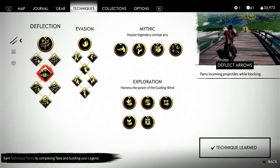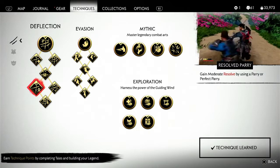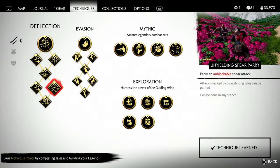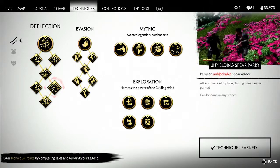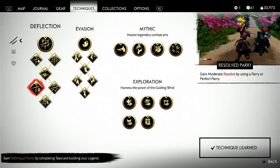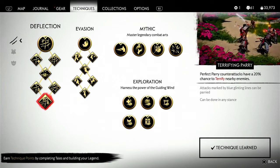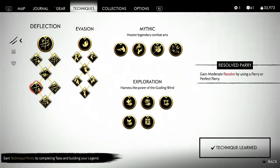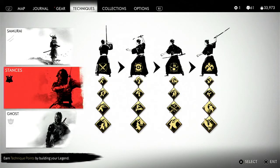Deflecting arrows lets you parry incoming projectiles while blocking. Resolve parry gains a moderate resolve by using parry or perfect parry. Unyielding spear parry lets you parry unblockable spear attacks. A perfect parry counterattack has a 20% chance to terrify enemies. Here are the stances: the regular stance is stone stance.